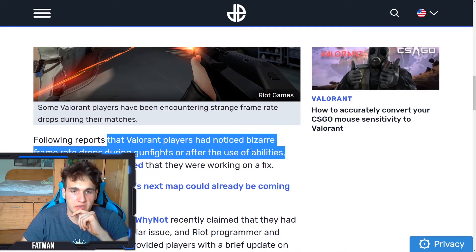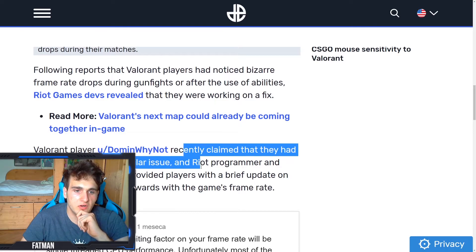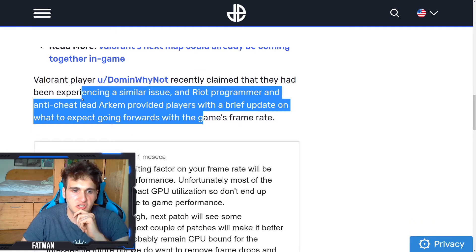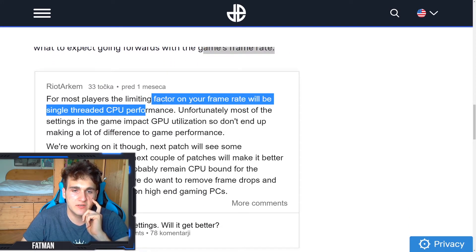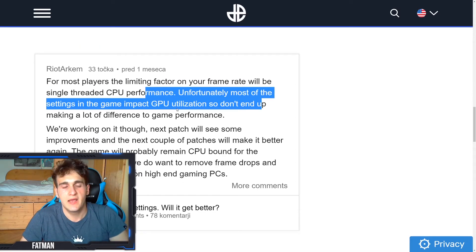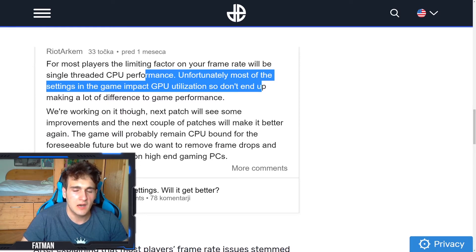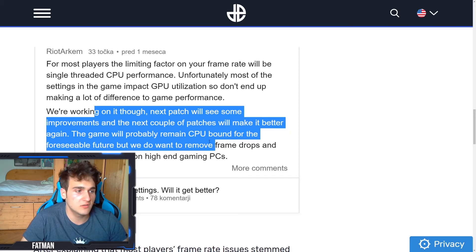Following reports of bizarre frame rate drops during gunfights or after using abilities, Riot revealed they're working on a fix. Valorant player 'Dominwhy not' recently claimed he'd been experiencing a similar issue. Riot's lead Arkham provided an update: for most players, the limiting factor in frame rate will be single-threaded CPU performance. Most of the settings in the game impact GPU utilization, so they won't make a big difference to performance. They are working on it though — the next patch will see some improvements.